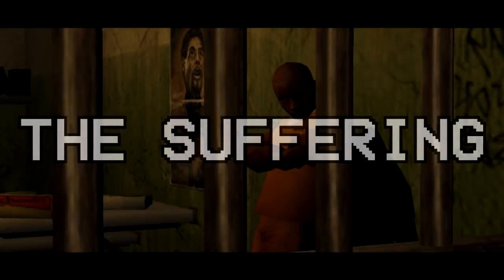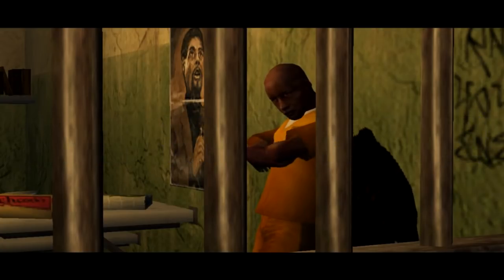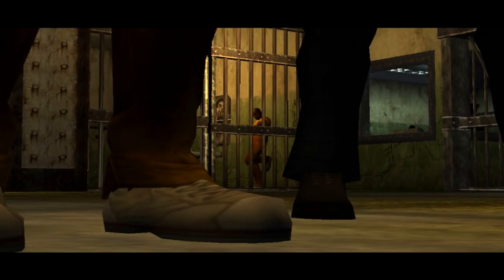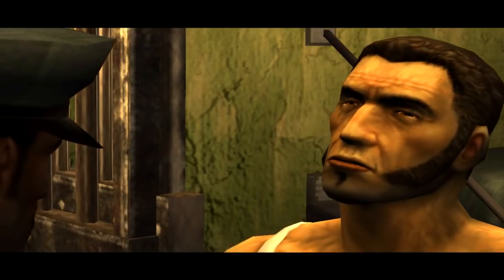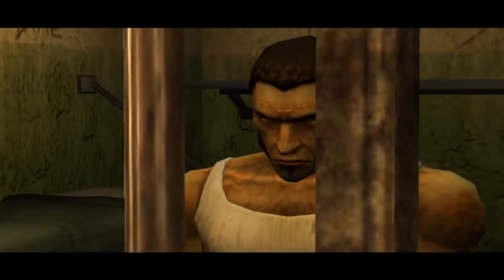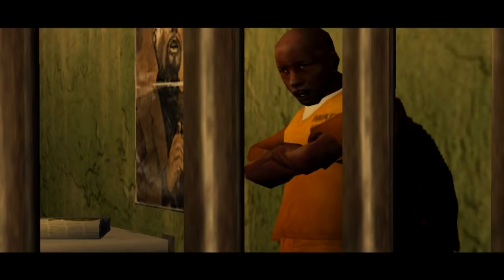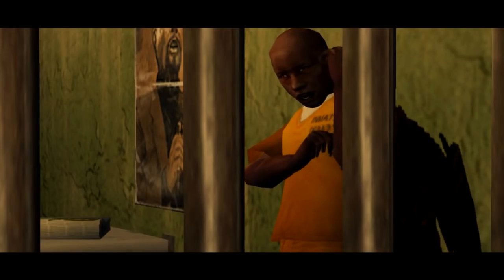In this first/third-person shooter, you play as Tork, a convicted prisoner who just arrived in Abbott State Penitentiary, a prison located on an island with a long and troubled history. At the start of the game, you learn that Tork has been sentenced to death for the murder of his wife and two kids.